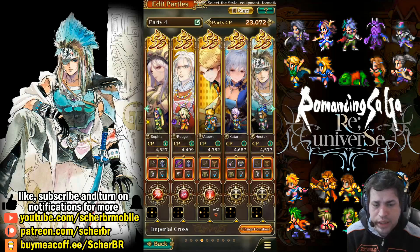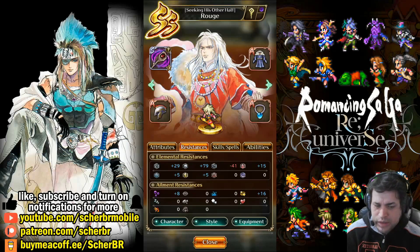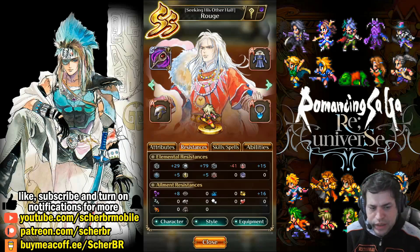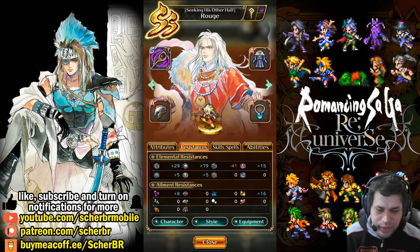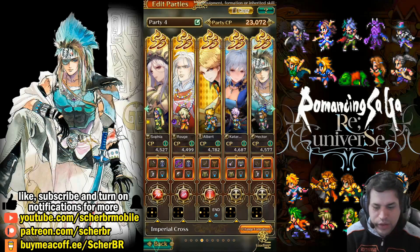I also want to talk about his elemental resistance. Rouge has a very good elemental resistance. He is very strong against blunt damage — 70.9 at this point with my equipment — and he has great resistance against blunt. He can survive a lot of content that inflicts blunt damage. He is only very weak to pierce, and when you face pierce you will have some trouble keeping him alive. So you see this is the best weapon, and now that we've talked about a lot of stuff, we want to see this guy in action.